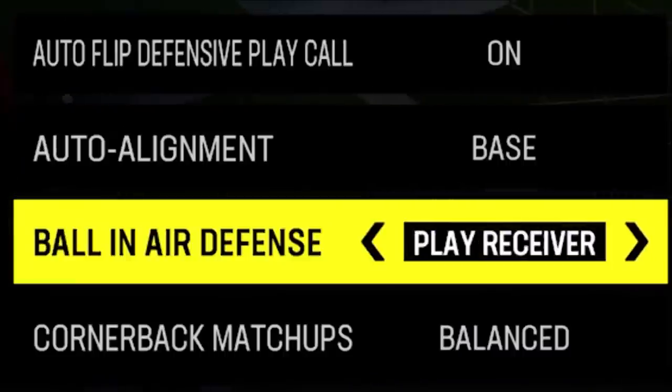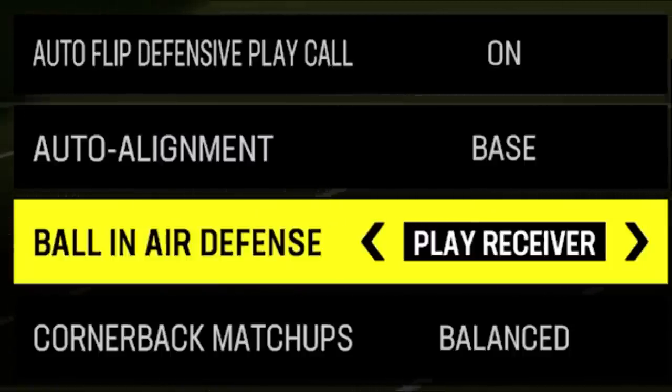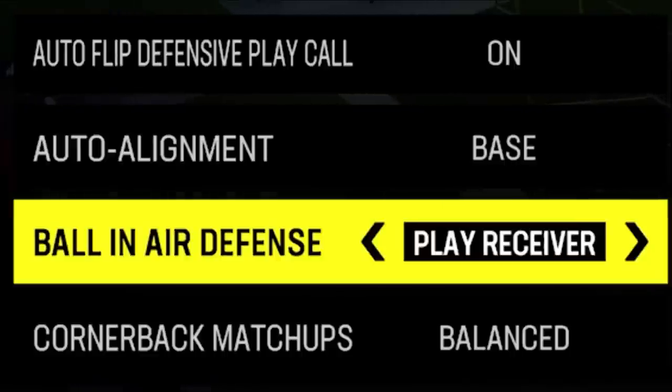When you play receiver, your defenders will go to get more knockouts. If you think in terms of quick throws within 10 yards — over the middle or to the outside where you don't have a lot of time to click on and make a play on the ball anyway — in the short passing game, playing receiver will give you a better opportunity to get more knockouts from the computer, which is going to be a better benefit.